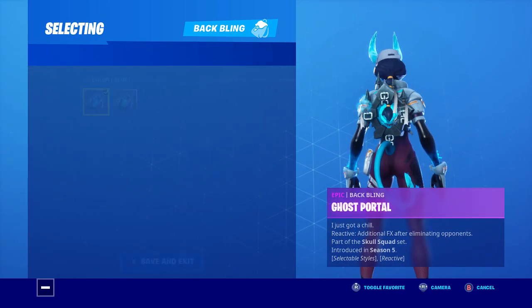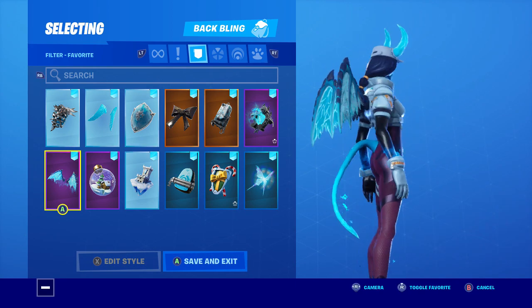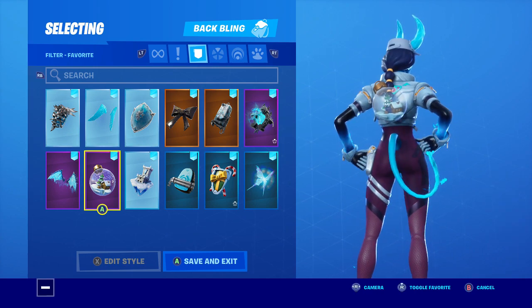Ghost portal blue — her ponytail goes through, it's really annoying, but it still looks good. This is what she came with — the ornament — and it looks really good.